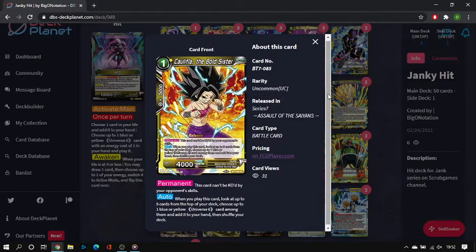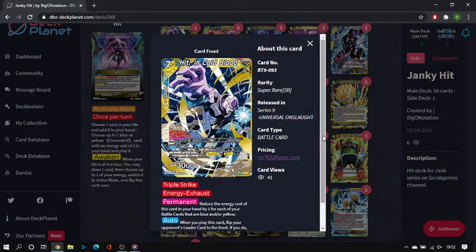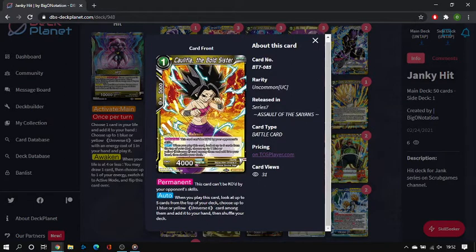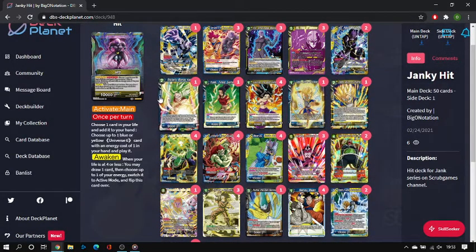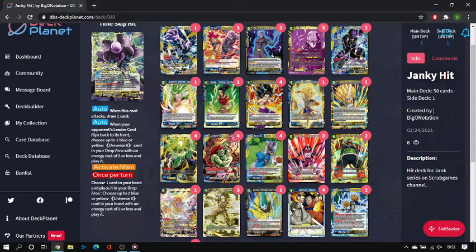For the main one-drop U6, I'm running four copies of Caulifla. This card is amazing — it can't be removed by your opponent's skills, so it sticks around. You can combo it for arrival plays or keep it on the board to reduce the cost of Hit in Cold Blood. When played, you look at the top five cards of your deck and add a blue or yellow U6 card to hand with no cost restriction, making almost half the deck searchable. This is your main target for the leader's activate main on the front side.